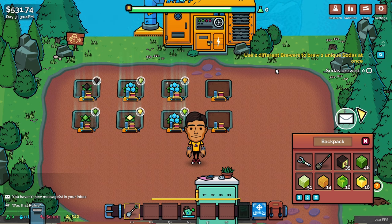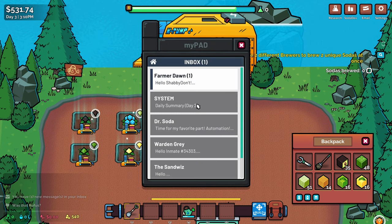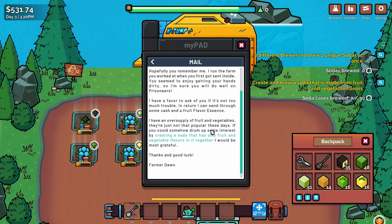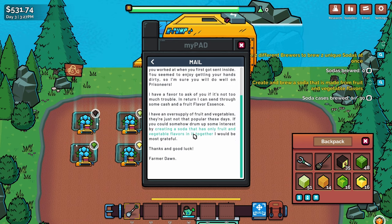We got a piece of mail from Farmer Dawn: 'Hey, I run the farm you worked at when you first got sent inside. I have an oversupply of fruit and veggies — they're just not popular. If you could create demand by making a soda that has only fruit and vegetable flavors in it, that would be most grateful. In return I can send through some cash and fruit flavor essence.'